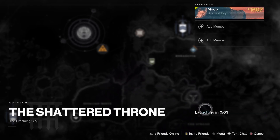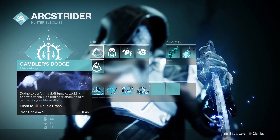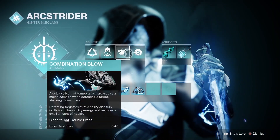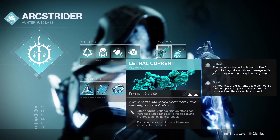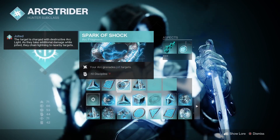Alright, how's it going? Today we're doing Shattered Throne, so the floor is using Arc Strider Hunter, nothing particularly special, using Assassin's Cowl, a 1-2-1 Shotgun, along with Wither Horde and Storm Chaser for boss damage.